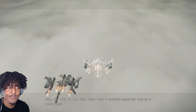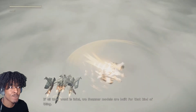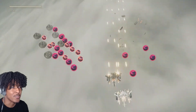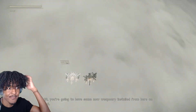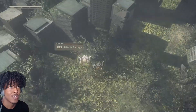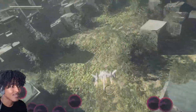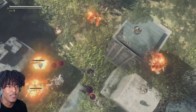9S asks: why did they send a combat model like you to a recon job? If all they want is intel, scanner models are built for that kind of thing. Orders are orders. Why do we get attacked immediately as soon as we come to Earth? They really have Earth locked down. 2B says she'll have a new weapon reinstalled — she'll put up instructions. I love new weapons. That missile barrage is insane! We're getting to the cooler area — I feel like I'm gonna die if I hit one of those buildings.